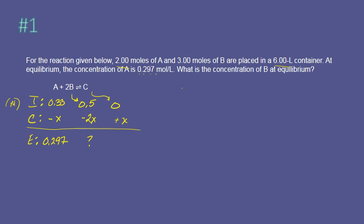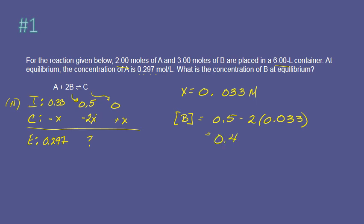We can solve for X. In this case, X is going to equal 0.033. Now I know X. So the concentration of B is going to be 0.5 minus 2 times 0.033, which equals 0.434 as the equilibrium concentration of B. That makes sense because B is going to be reduced as the equilibrium shifts towards products.